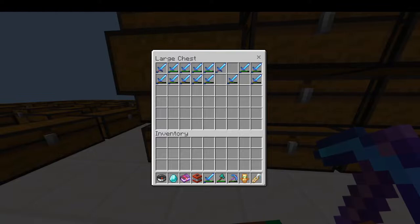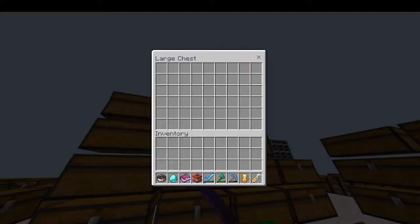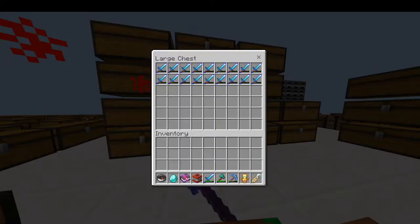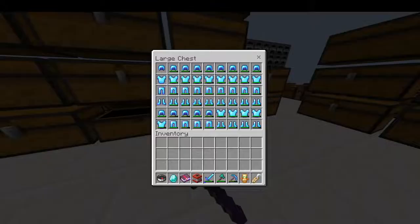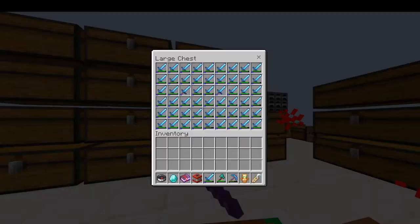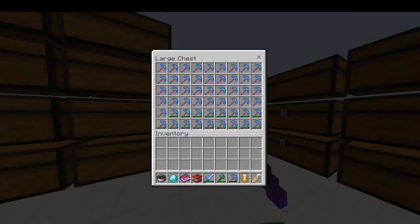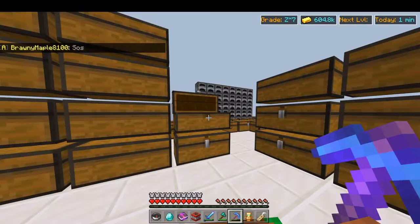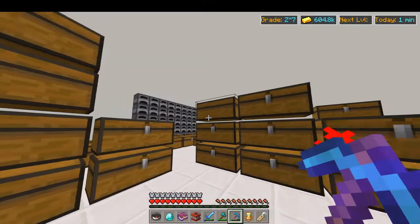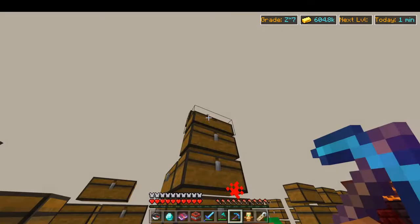First off, we got Sharp 3s, Sharp 4s, more Sharp 4s, some badly damaged Sharp 4s, Protection 3 armor, Sharp 4 efficiency pickaxes that I got from murdering people, and more good durability ones.